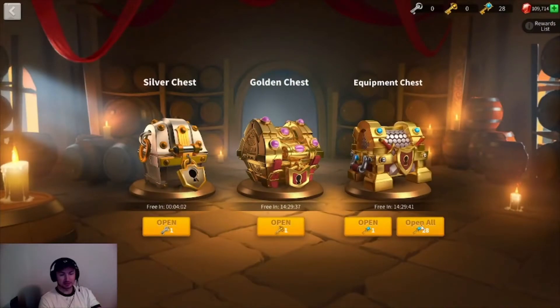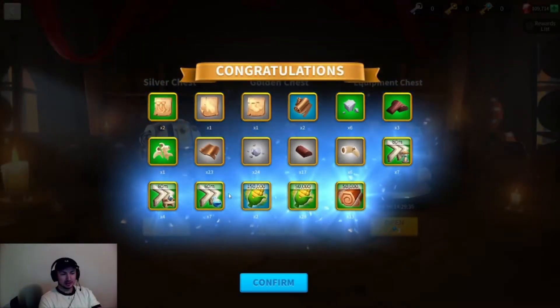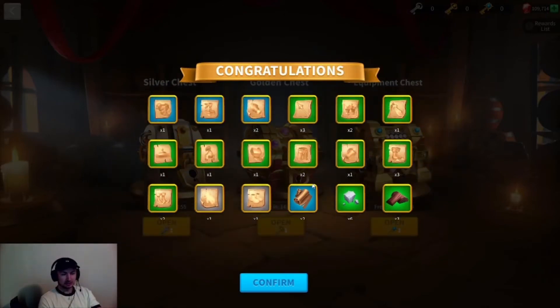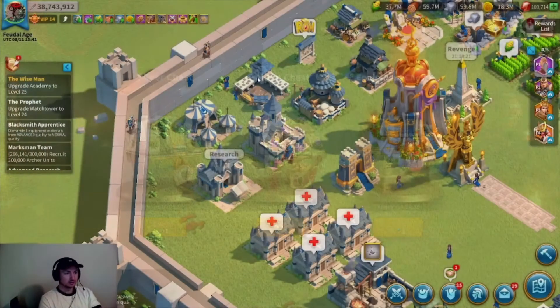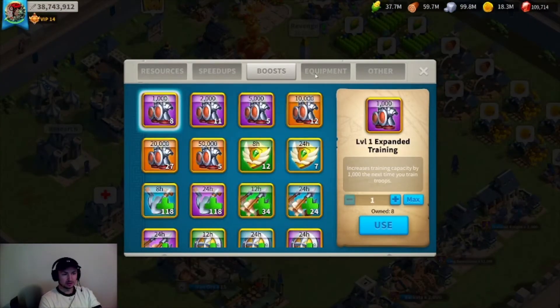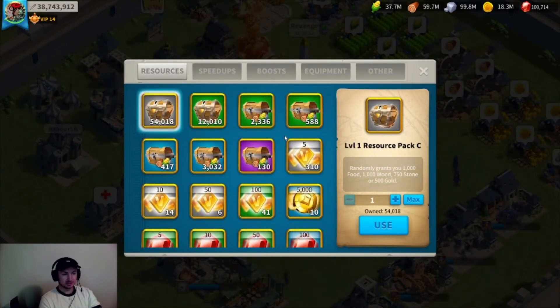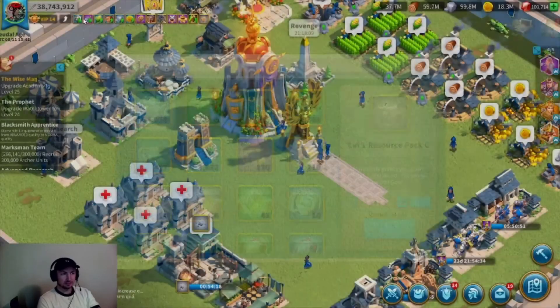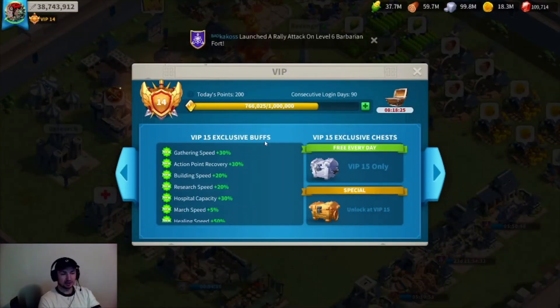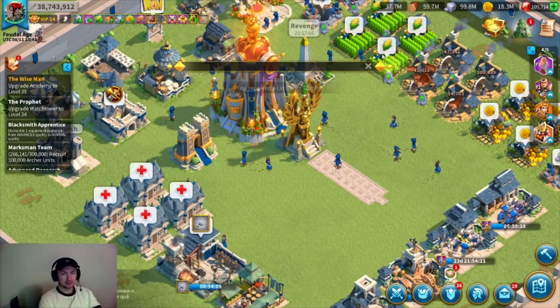Let's close it out, go back in again — not sure if that actually works, but let's open these up too. Nothing too good, just your basic stuff. Saving up a bunch of gems again, saving up VIP — gonna push 15, not really a priority though. Just want that action point recovery. Research speed and training speed are good; action point limit 1,000 is nice.